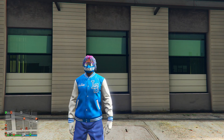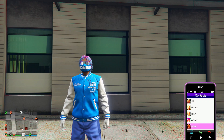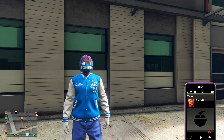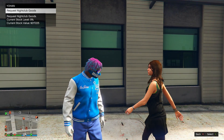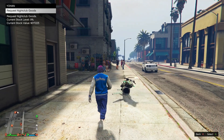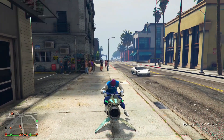We also have a new contact we can unlock in our contact list — his name is Johan. To unlock Johan, just walk inside your nightclub. Once you do, you'll have him on your contact list. When you call him, you can request nightclub goods, check the stock level of your nightclub, and check the value of your stocks — all from your phone.